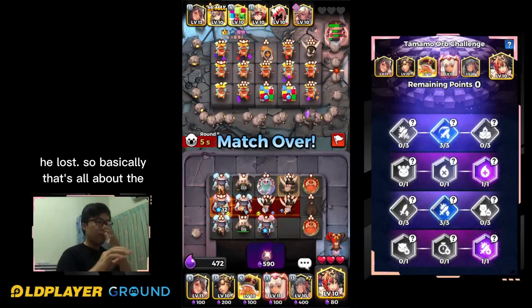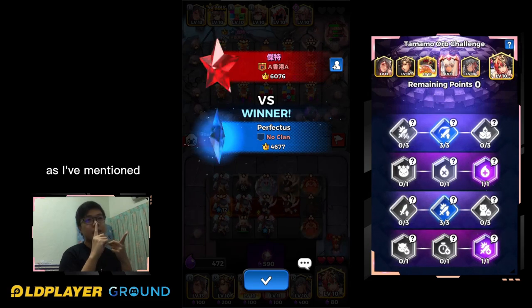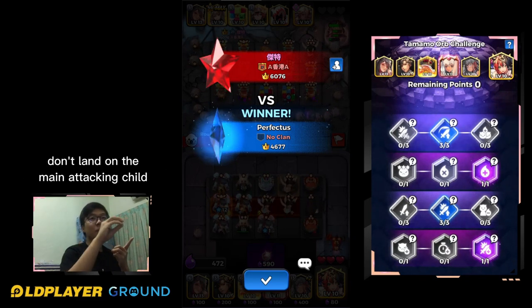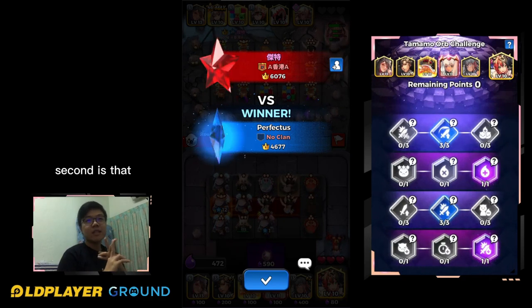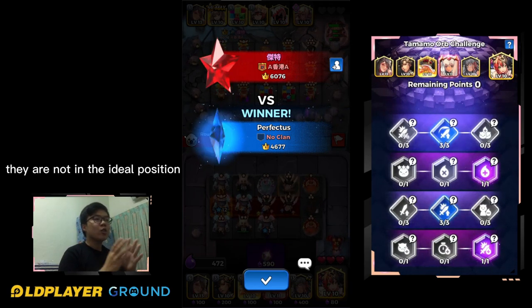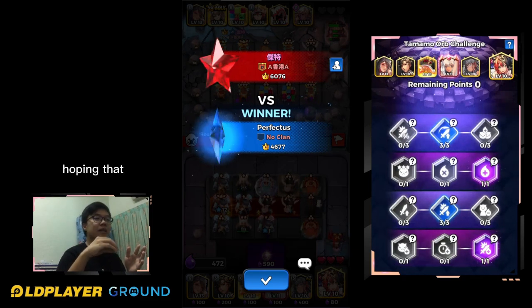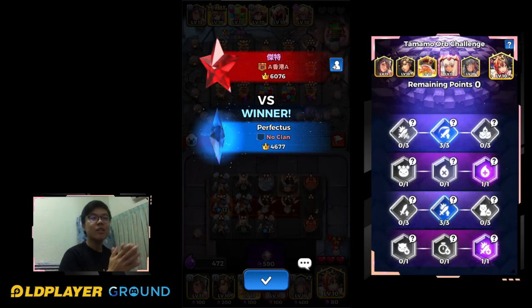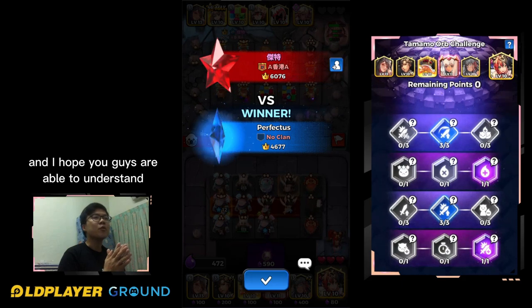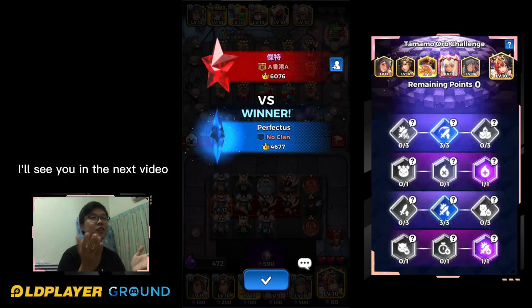The opponent lost, so that's all about Tamamo, the new card. Let's recap: Tamamo works fine with any deck, but when you're playing Billy, Werewolf, or Charlotte, just hope the dark orb doesn't land on the main attacking child or you'll lose. Second, I mainly use Tamamo to reposition my child — when Billy, Mona, or Witter Boy are not in the ideal position, I use Tamamo to generate a new child, hoping it will be the ideal child in that location. That's the repositioning mechanic. Happy gaming — I'll see you in the next video. Bye guys!